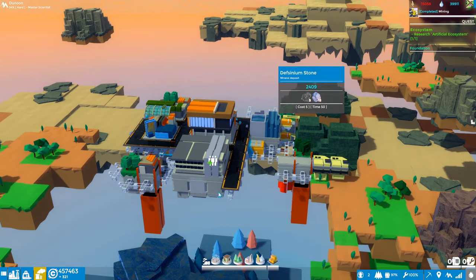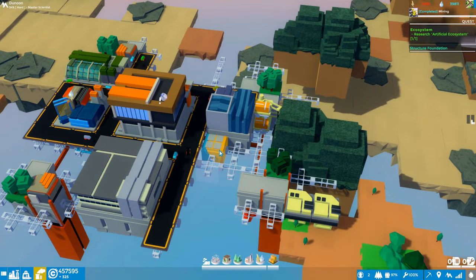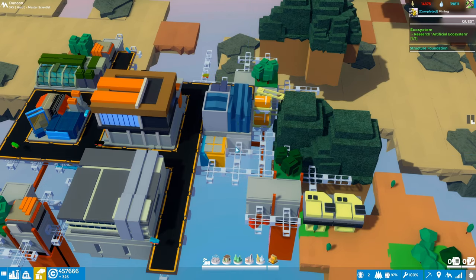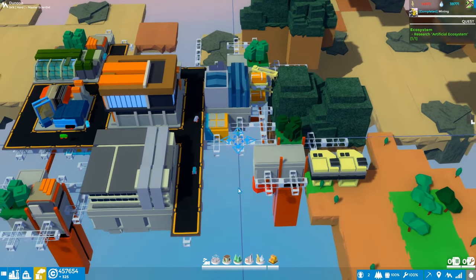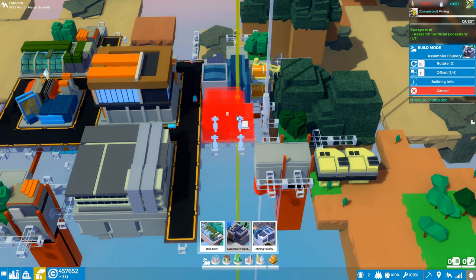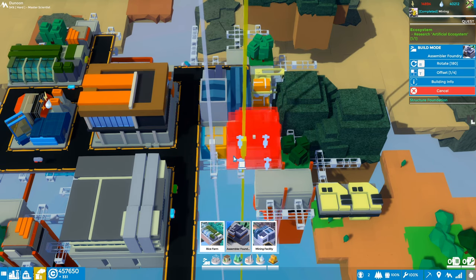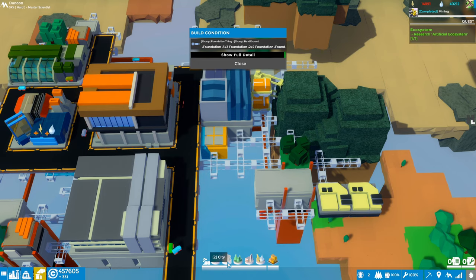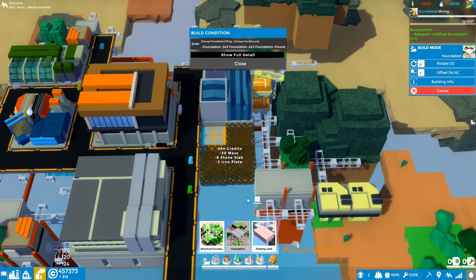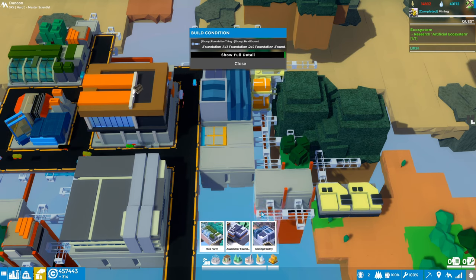Let's get it placed. I'm just curious if I can build on top of this utility module here - maybe we try and build our factory right next to this thing, I haven't tried that before. The assembly foundry - let's see how big it is, is it two by two? It's going to complain about not having a foundation, so let's see. I'm going to pop foundations to make a four by four section here and I'm hoping I can build on top of this utility connector.